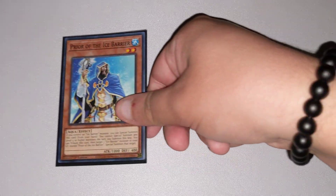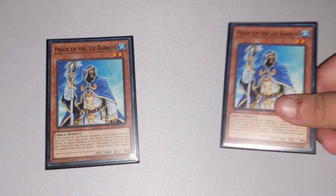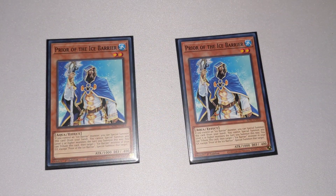Coming in at our next Tuner, we have Prior of the Ice Barrier. If you control an Ice Barrier monster, you can Special Summon this card from your hand. Unfortunately, he does not allow you to Special Summon monsters level 5 or higher for the rest of the turn, but he does have an effect where you can tribute this card to target one Ice Barrier monster in your Graveyard and Special Summon it. Since it doesn't have a level requirement, you can Special Summon your regular monsters or your Synchro monsters, which is pretty good card advantage.